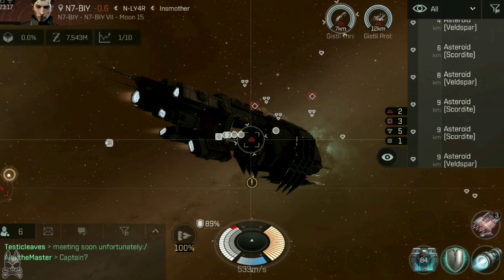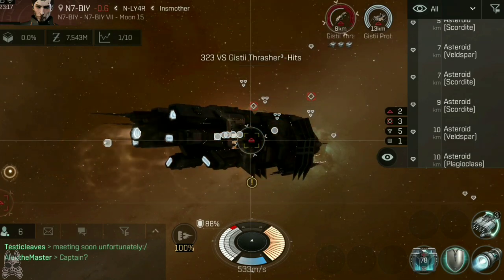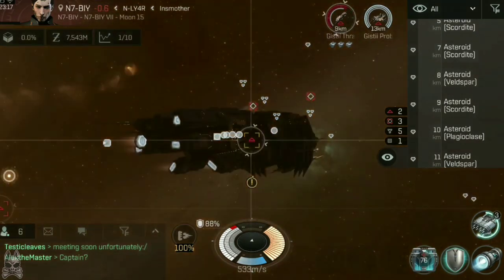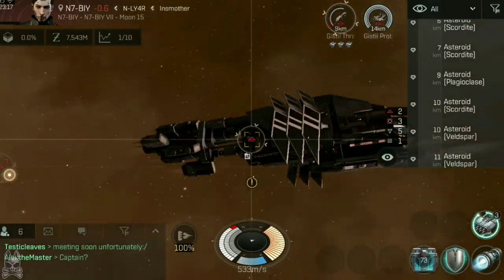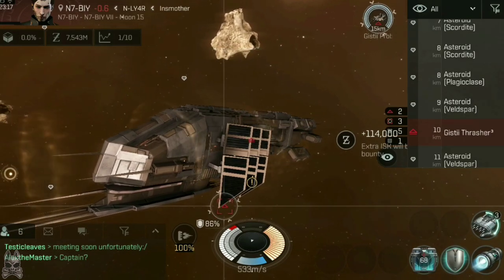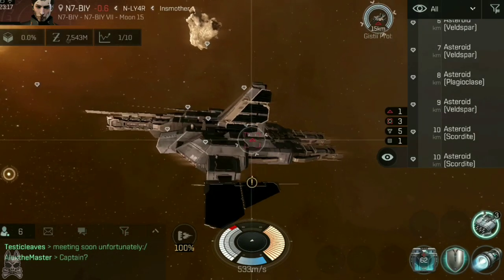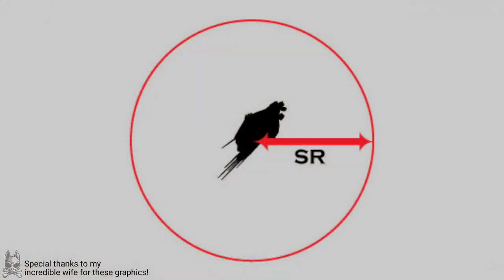Before we can discuss how missiles themselves work, we need to first understand what a ship's signature radius is. In Eve Echoes, the actual size and shape of your ship's graphics means nothing, and instead the ship's signature radius is used for working out interactions. Think of a signature radius as how large and clearly the ship appears to scanners and weapon systems. Your ship is represented by an invisible sphere, and the size of that sphere is dictated by that signature radius. The larger the radius, the larger the sphere, and the easier it is to target, lock and hit the ship. Cruisers usually have a larger signature radius than frigates, for example.